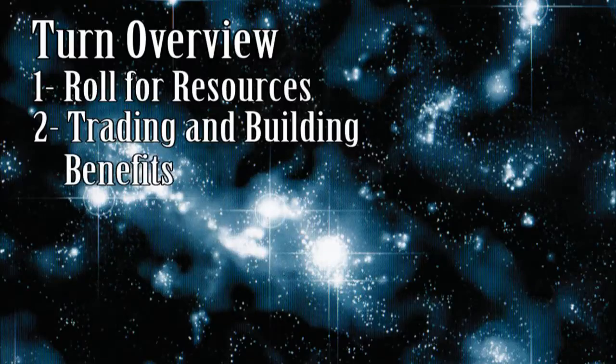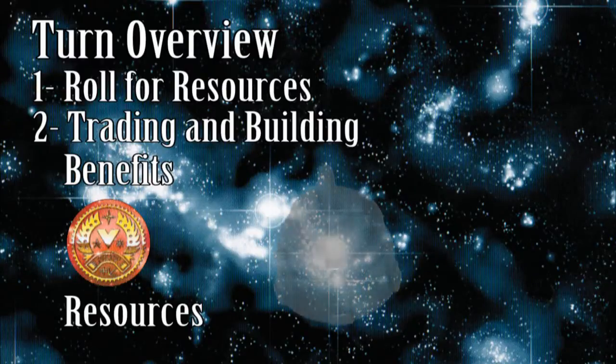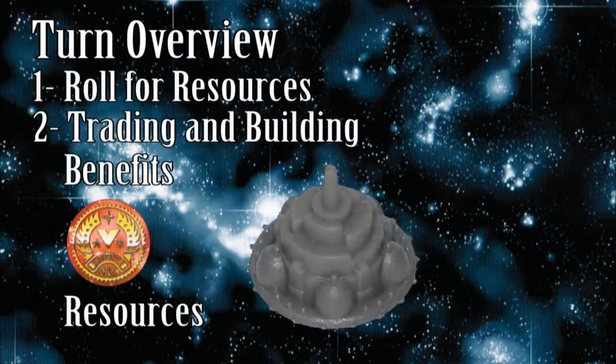A colony ship allows you to travel to a planet cluster and establish a colony at one of the three intersections. Each colony grants one victory point, and when the resource dice total matches the number on the chip beside your base, you get a resource card matching the planet type. A colony can also be upgraded to a spaceport, allowing you to launch new ships much closer to other planets than from your home world spaceport.